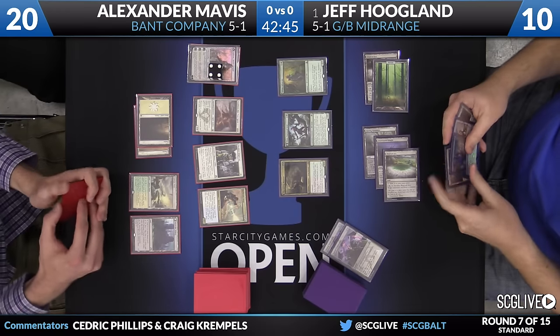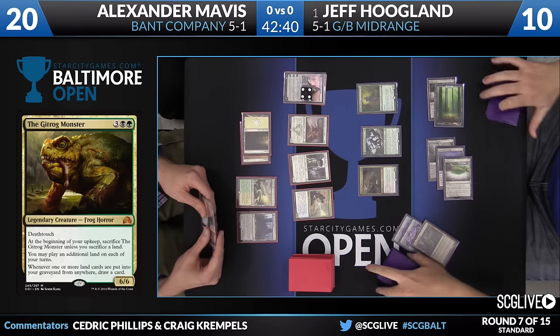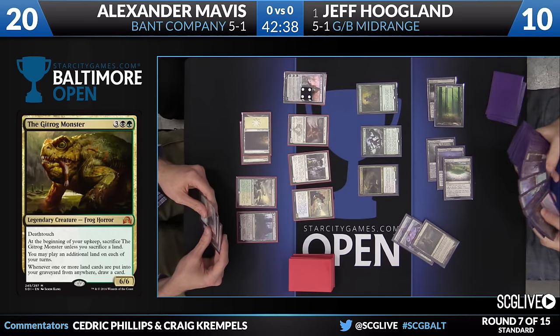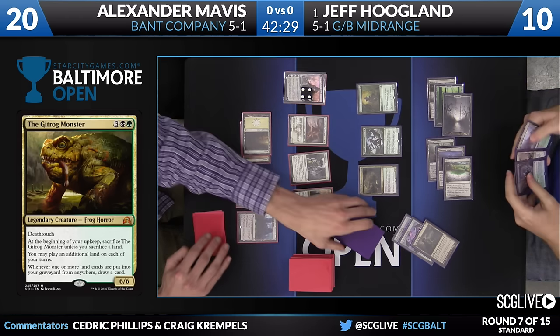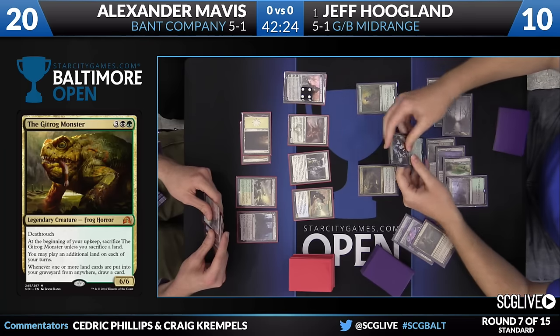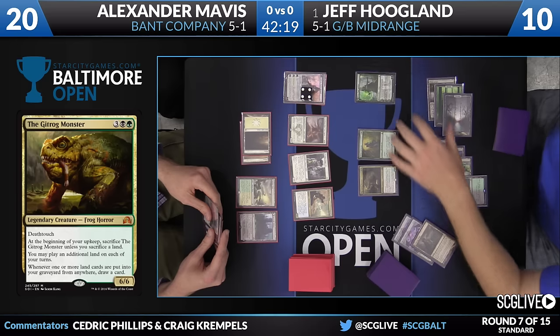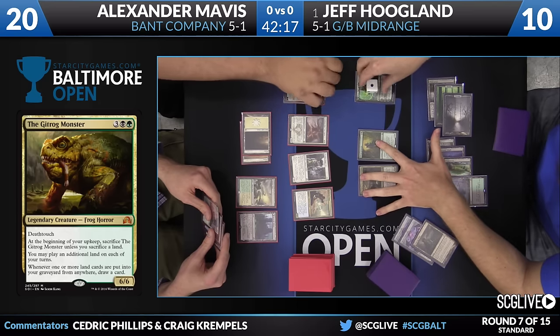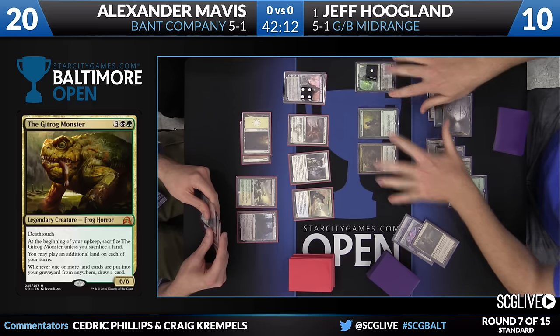Speaking of cool cards - look what hopped onto the battlefield. My favorite. Sacrifice Evolving Wilds - yes, we are doing it. We are absolutely doing it. When you sacrifice Evolving Wilds, of course you would draw a card, right? The Gitrog Monster is here - El Froggerino gets its second land. Flip Nissa! By the way, Sylvan Advocate gets to be a 4/5. This does everything. The power of the frog here - and now a 4/4.